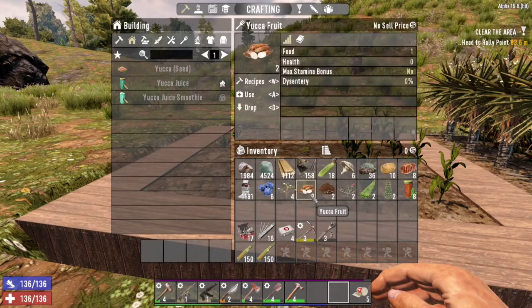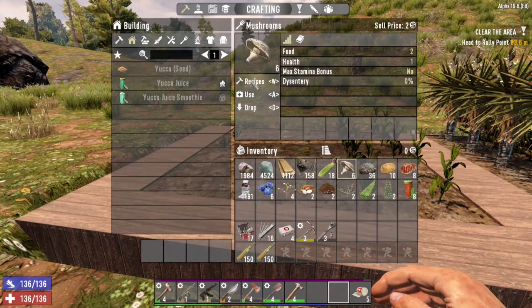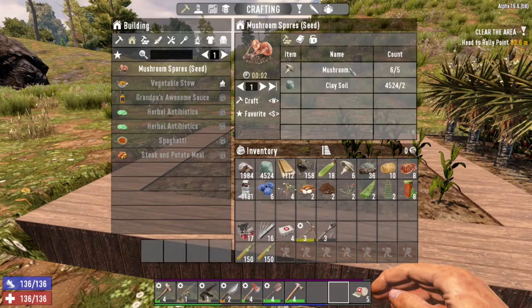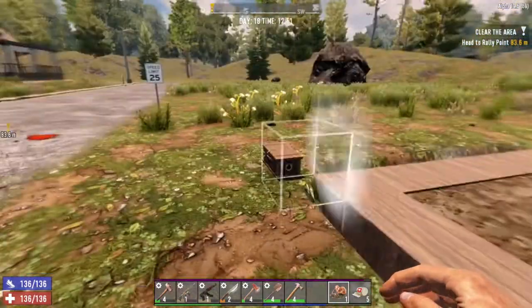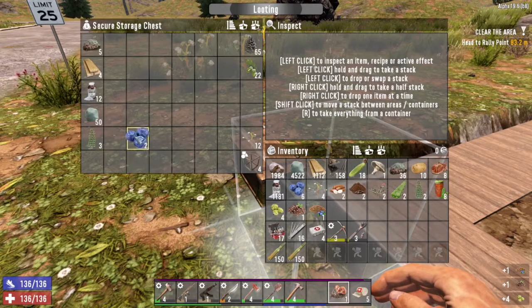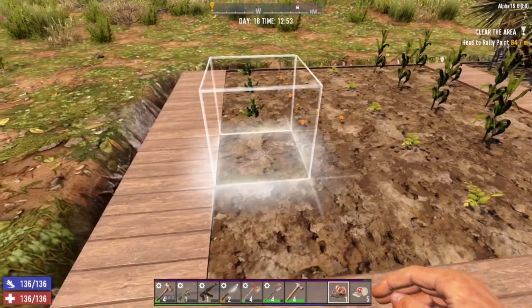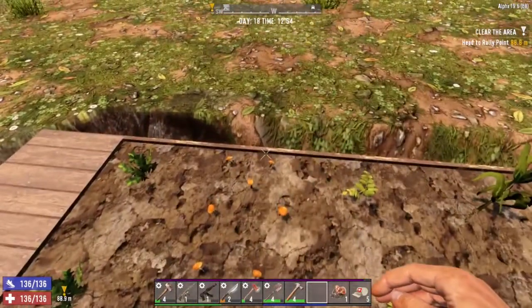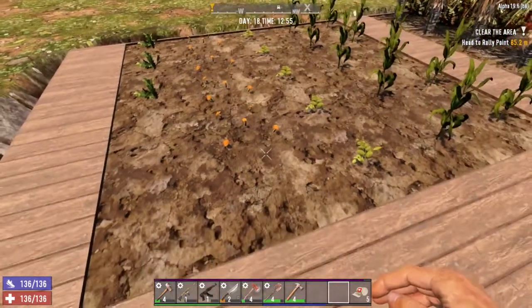I've got two yucca — I would need five to get the seed for another one. Mushroom spores are a good one: you need five mushrooms and two clay soil to craft that seed. Every one of these plants has a corresponding seed recipe. I've also got some hop seeds I've collected from looting. To actually plant a seed, find an empty farm plot, equip your seed, and then right-click — it'll just place it there.